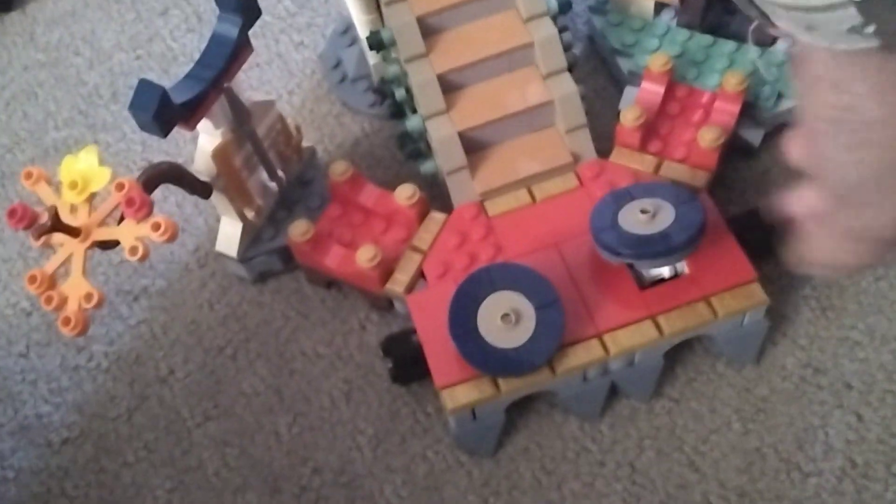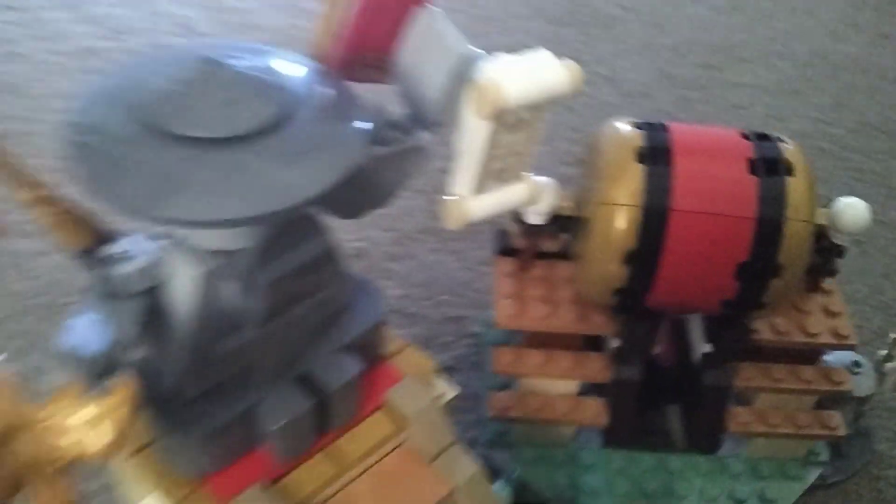It's got two little fighting things on the sides, like a weapon rack. This side has a drum you can knock off. Let's get to the minifigs.